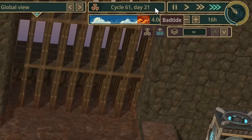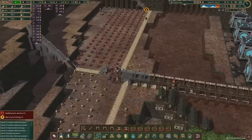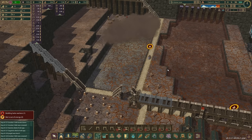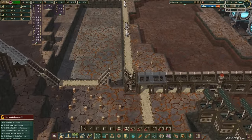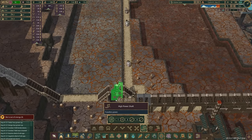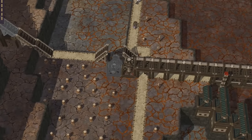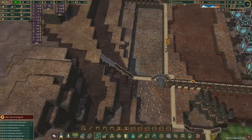We're on cycle 61 day 21 and I can't believe how much they've got done - we're already up to there! All the dynamite has been laid - I'm going to blow it as soon as the beavers get out of the minefield. Boom boom boom boom - excavators can go in there. I want to get ahead of the game: flip that around for power, use the four-way connector, and a two-high platform goes in there.